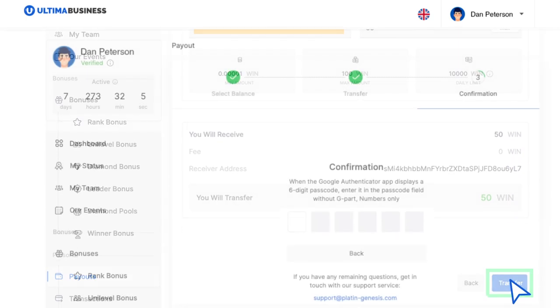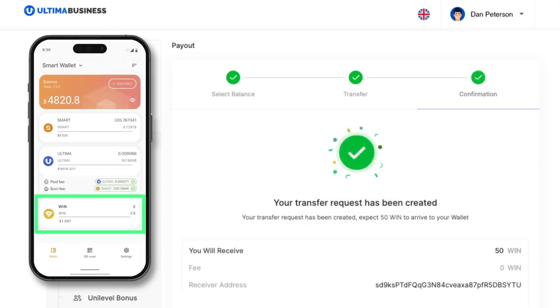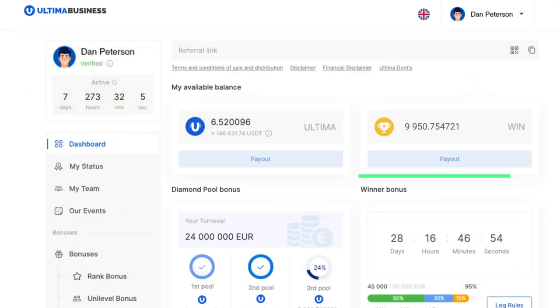Another window will appear requiring you to enter your two-factor authentication code. If you have completed all the steps correctly, you will receive a message confirming the creation of a token withdrawal request. Congratulations!